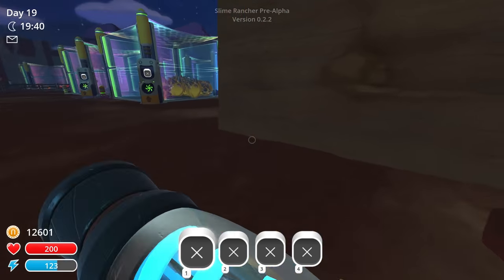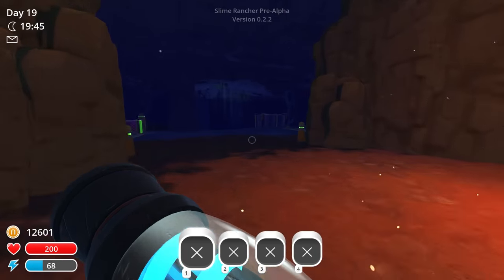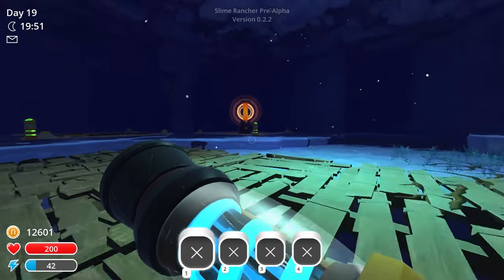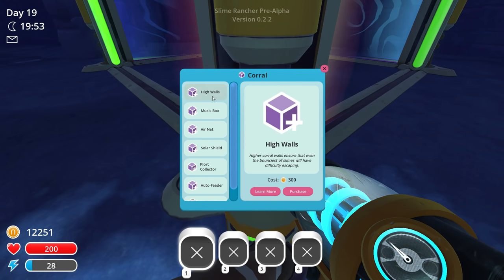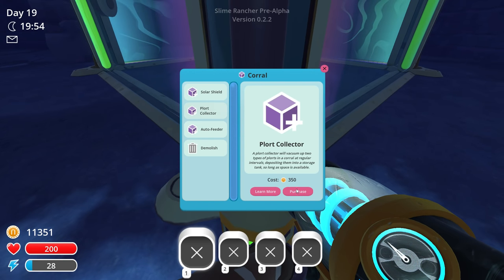So what are we going to do? First thing we're going to do today is make sure the tar are super duper gone - I definitely don't want them in here. It's so dark in here. Next thing, we're going to demolish this. I have 12,000 money. We're going to get a corral, high walls, a music box, an air net, a plort collector, and then an auto feeder.